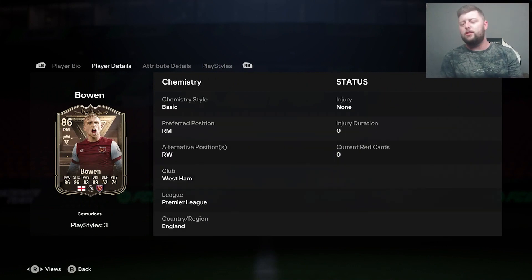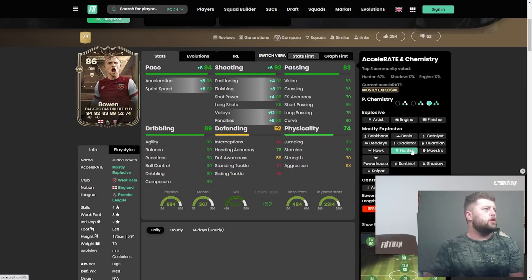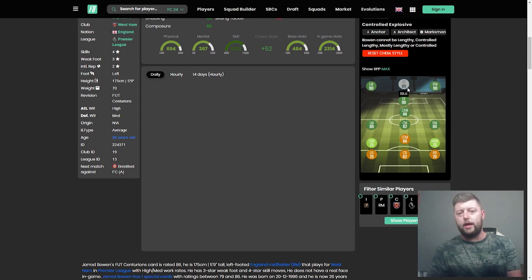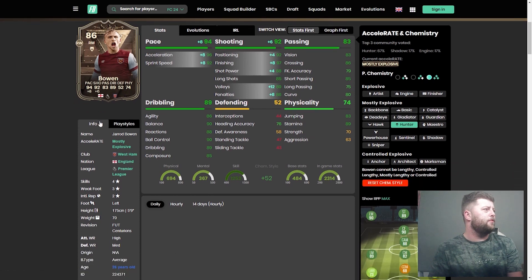He's left-footed, plays right mid and right wing. In terms of pace, you'd definitely want to look at a Hunter chem style for this card. With a Hunter applied, you're looking at 94 pace and 92 shooting — already fantastic. You're getting 89 or 90 on the left wing, right wing, or striker, which is always good.